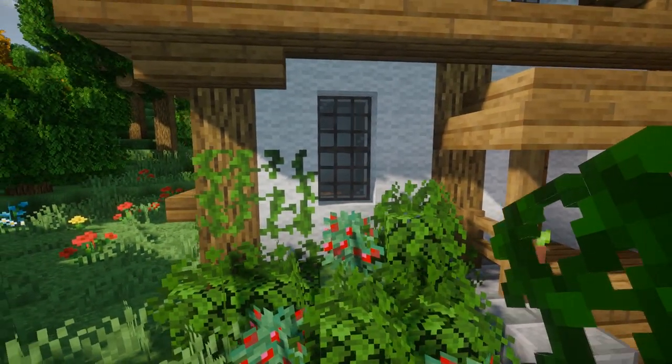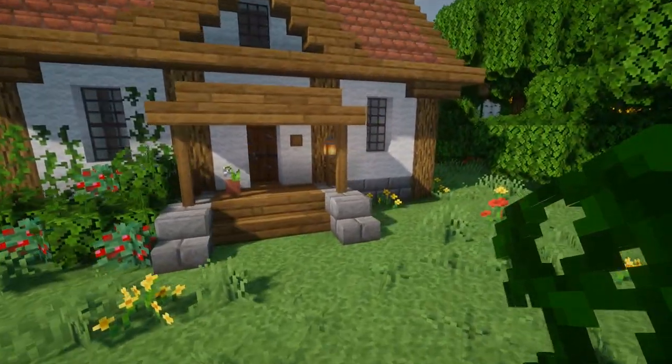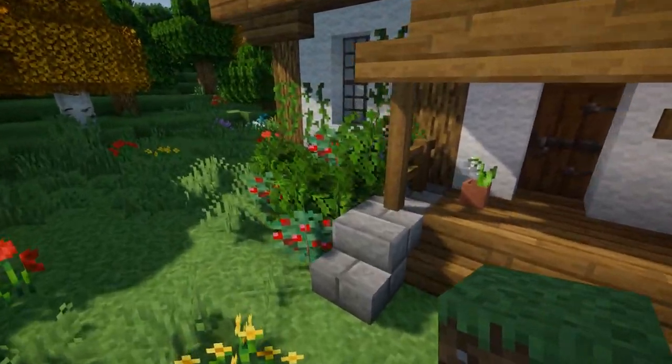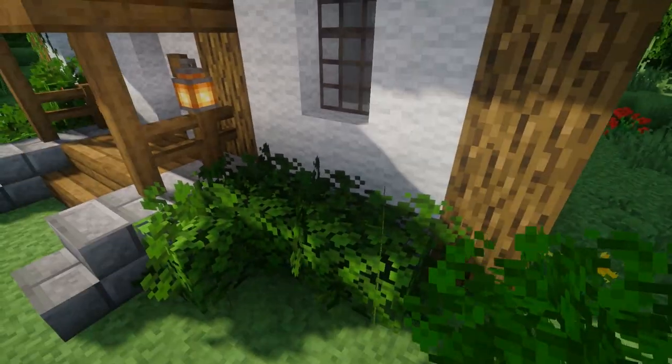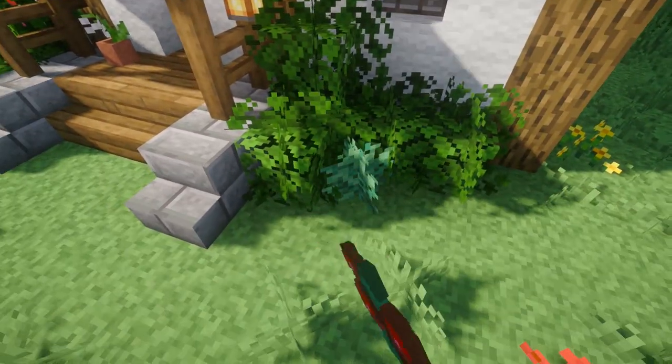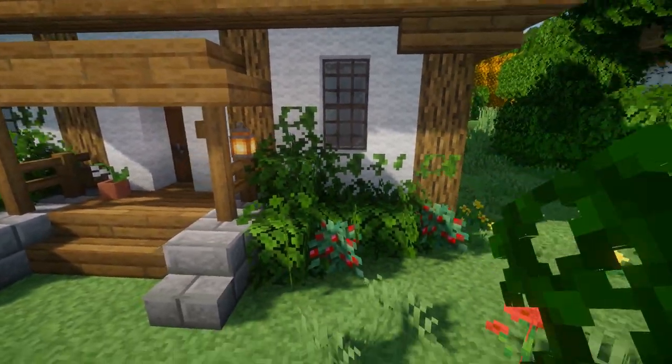Next I'm going to add some vines on the wall for a little bit more greenery. This is the pattern we're going to use all around the house to decorate it. I'm going to go on this side too and add a bush — this one will be a little bit smaller, so just a few leaves and then some berry bushes around it, and then of course some vines on the wall.